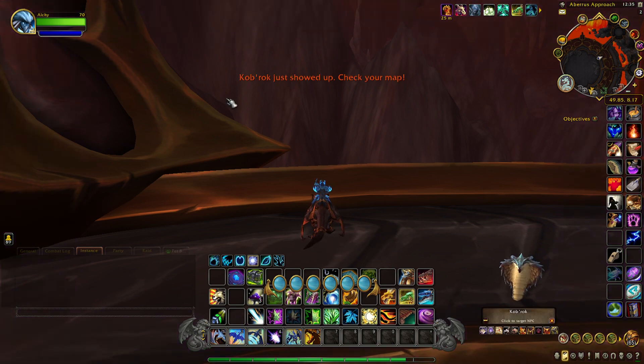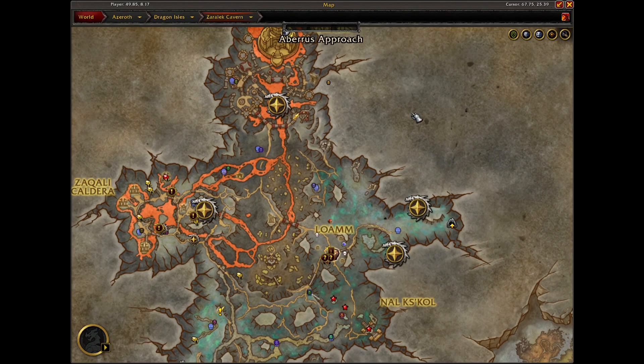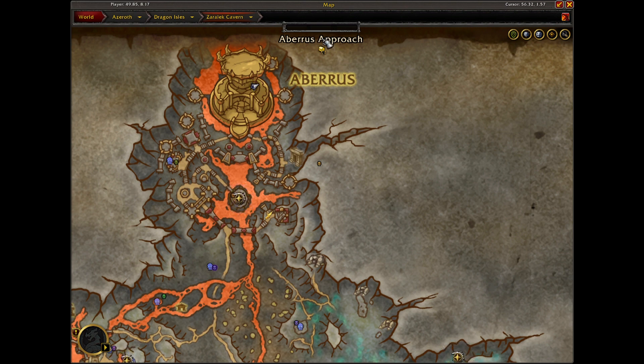Hey everyone, it's Jet, back today with another video. Today I'm going to show you how to loot the Chest of Flight's Treasure, and that is located in the northern part of the Zerulet Caverns, sort of off the map, and it's located inside a cave.